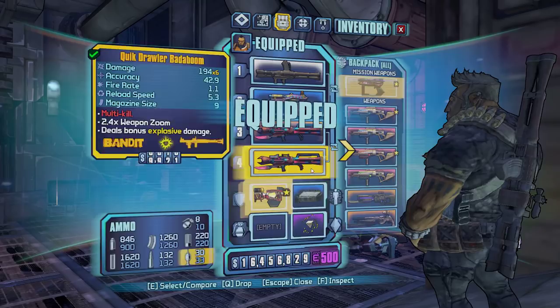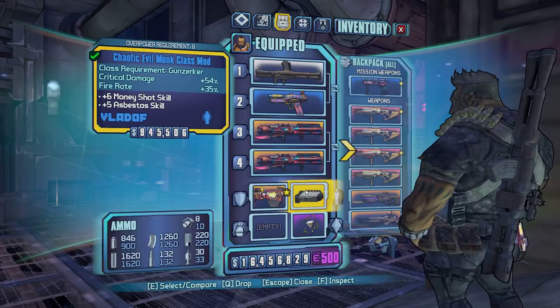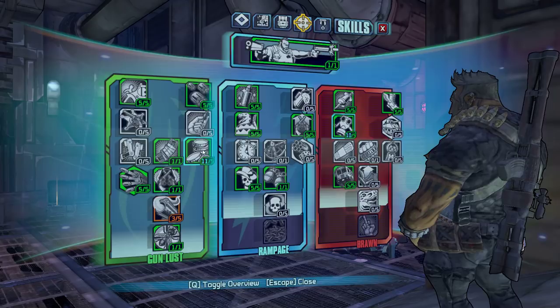This is the build we're going to be using. With the chaotic evil monk class mod, that's 11 points in money shot. Nothing else really — you could just have money shot and it would work.